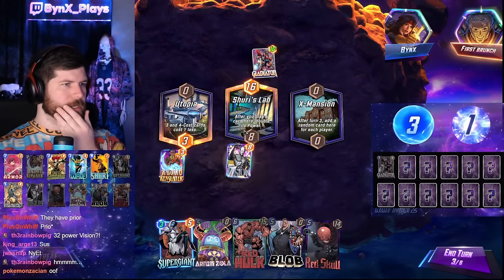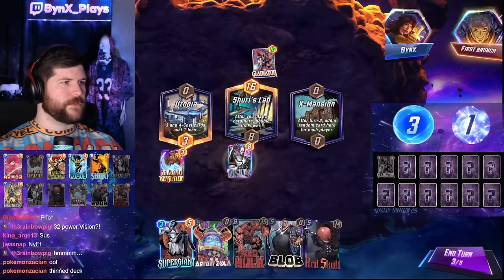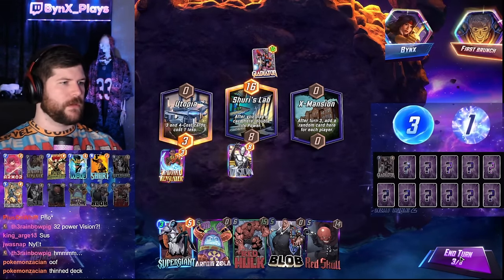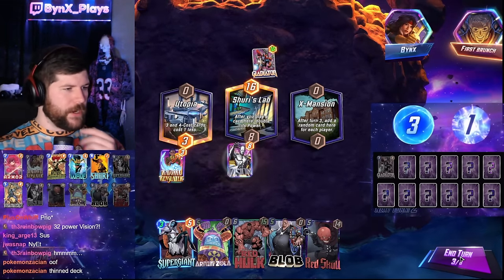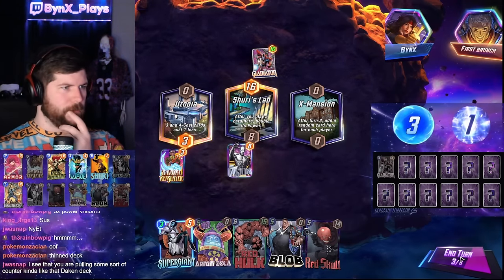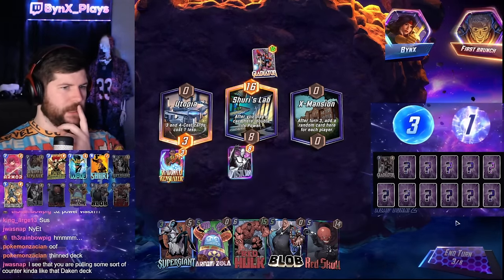Now, do we Supergiant this turn? I don't think so. Vision can hang out middle — it doesn't really matter where he goes, as long as it's not right because it could get destroyed. I think our play is going to be Supergiant into Zola middle into Red Hulk middle. Probably going to be our main line.